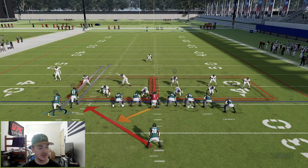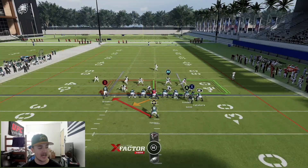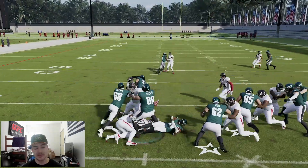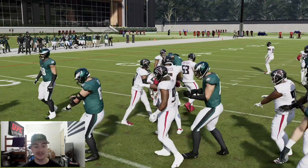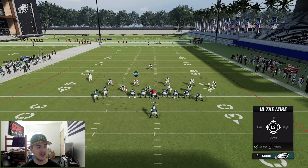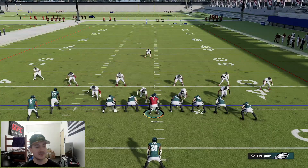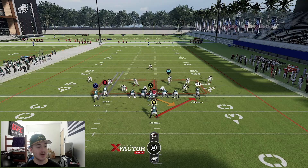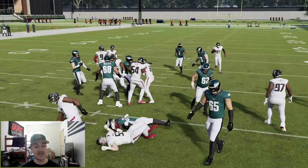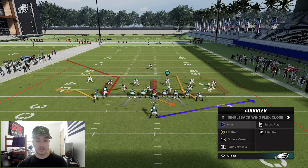If you want to confuse them, you can motion Devontae Smith and then have the run flip to the left side. This can confuse the user - they're expecting it to go there and then boom, maybe you cut it back. It depends situationally. Ideally if they're in a two-man under or cover two, either the safety or the slot corner won't be on the field. So you run it to that side and fake with motion - maybe you still run it to the right and fake Goddard. You can do a couple of different things.